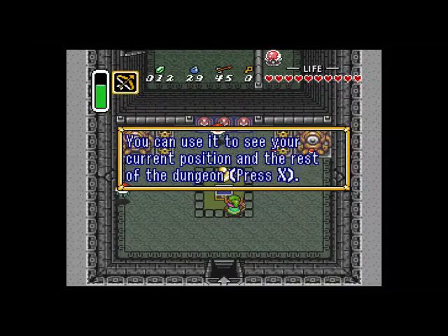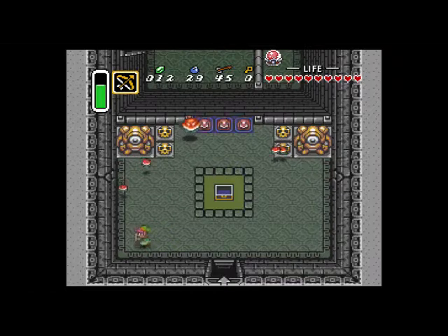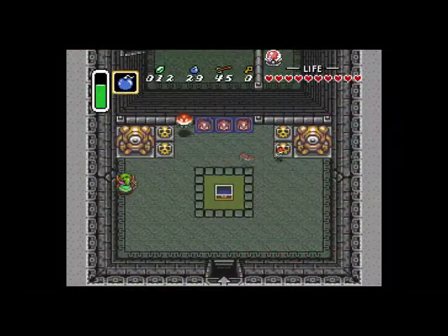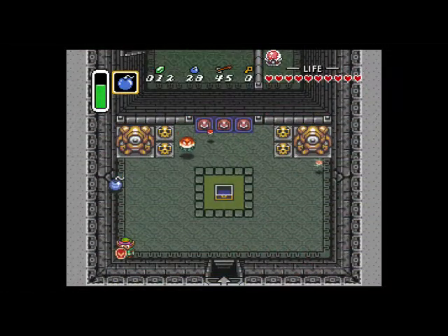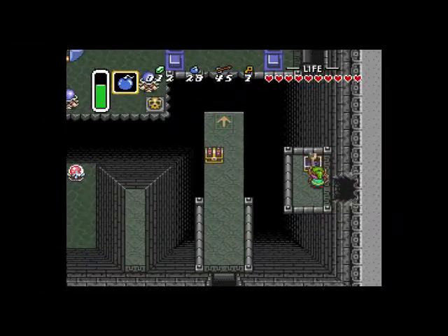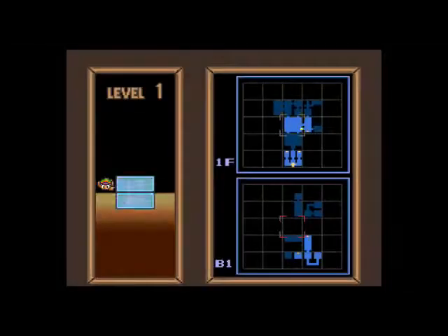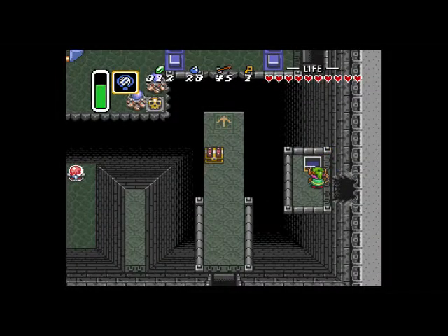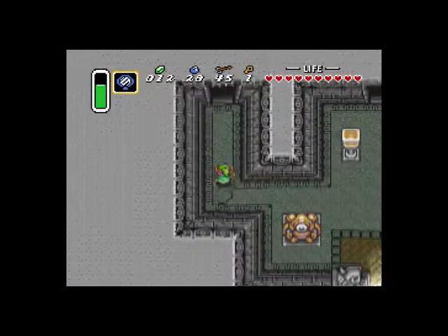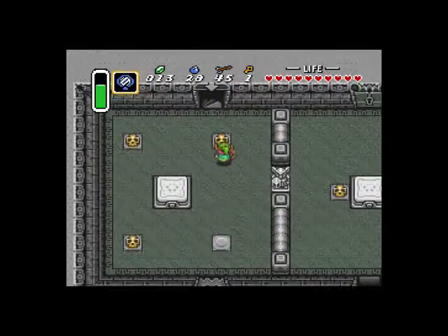We've got the map. What we're going to do now is go through this wall over here with our bombs — kaboom. We've got our key. And now you want to use the magic mirror; the magic mirror teleports you to the beginning of the dungeon, which is very useful if you don't want to backtrack.